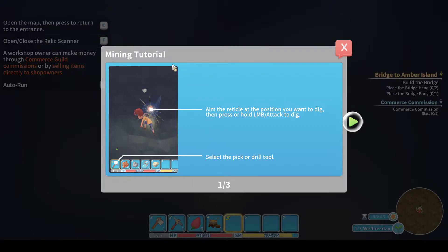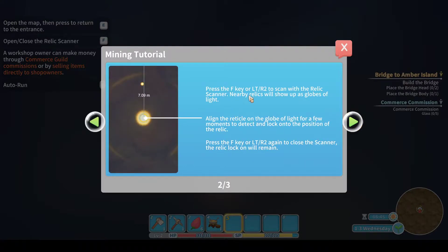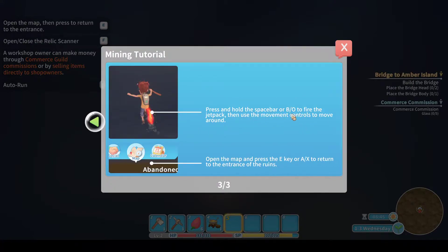A little mining tutorial: aim the reticule at a position you want to dig, then press the left mouse button - simple stuff. Press the F key to scan for relics. Nearby relics will show up as globes of light; align the reticule on the globe of light for a few moments to detect and lock onto the position of the relic. Press and hold the space bar to fire the jetpack and use the movement controls.